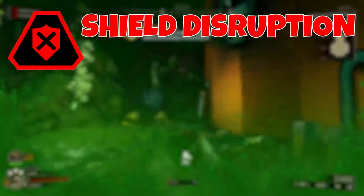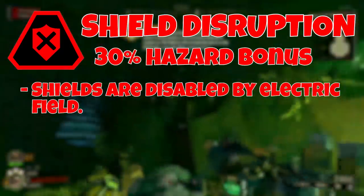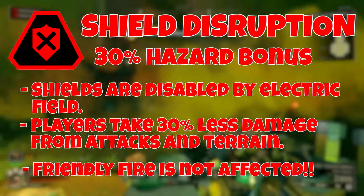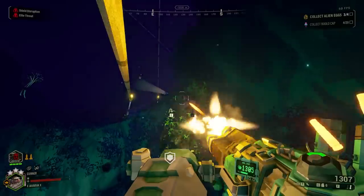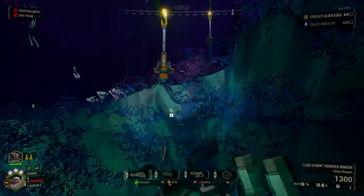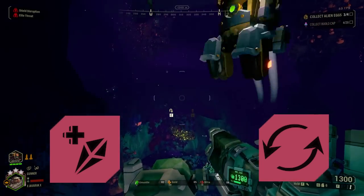Our next one is Shield Disruptor, which gives a 30% hazard bonus. Shields are permanently disabled by an electric field covering the entire map. However, to compensate, players take 30% less damage from enemy attacks and terrain hazards. Friendly fire and self damage are not affected by this reduction, so be careful. This also makes the Shield Link perk effectively useless. The best practice is to run something like Sweet Tooth to make Red Sugar more effective, and Resupplier can be useful since you gain extra health from supply pods.